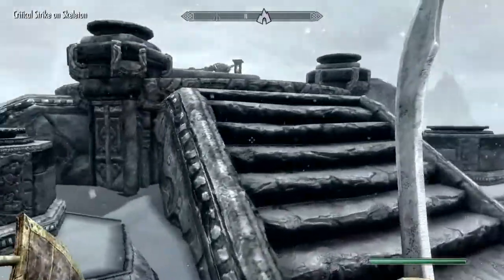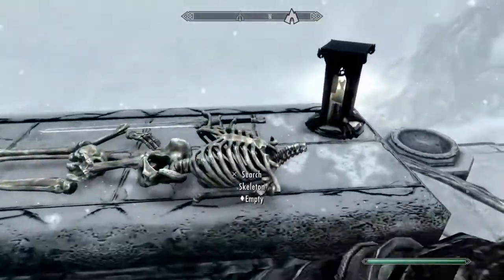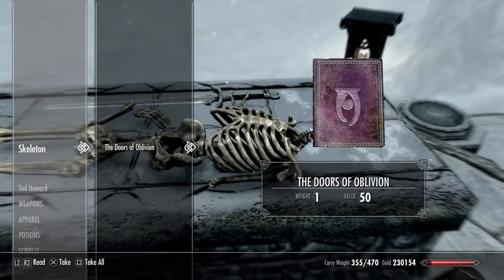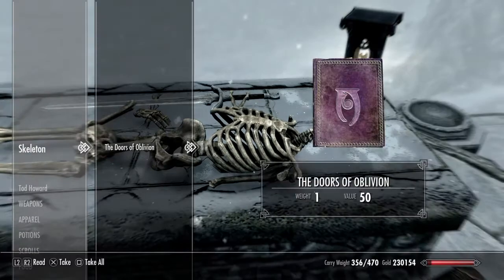Now I'm about to show you how we can use our money-making method. So we killed this skeleton and we're going to search him — it says empty. But look: Doors of Oblivion. We'll take that. It says empty again, but we'll go inside of him and look — boom, it's still there. I am pressing square. Look again — boom. And if I don't press square and instead just press circle to exit out — boom, there's two in there.